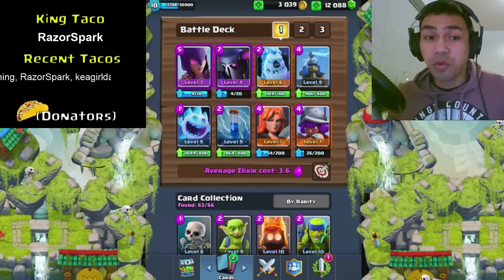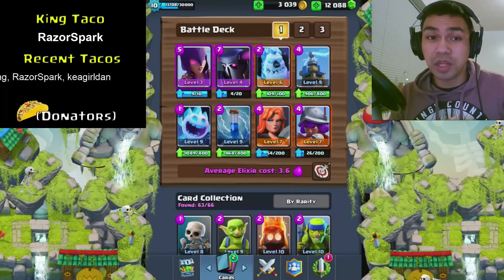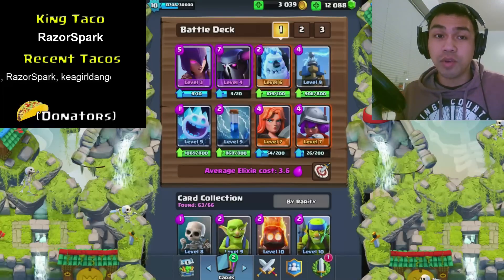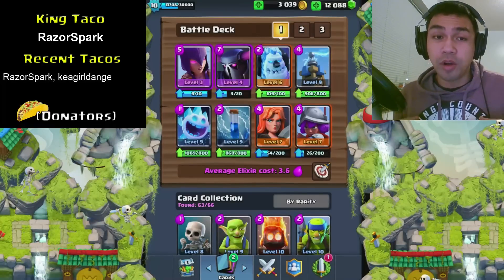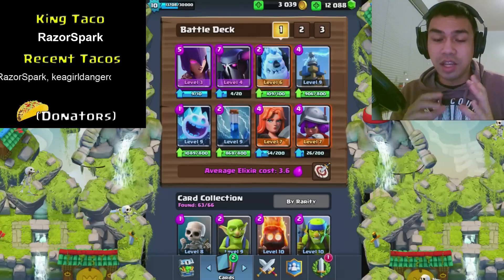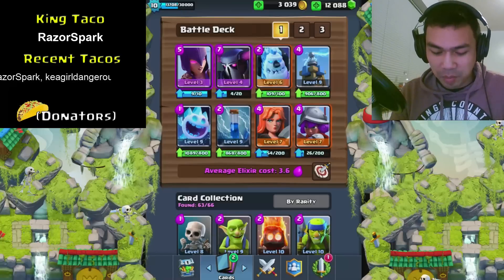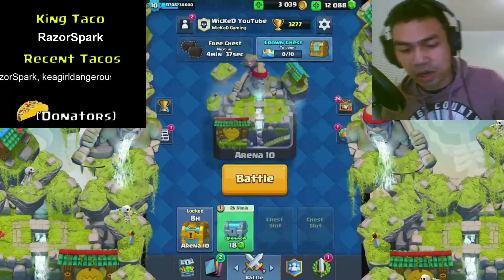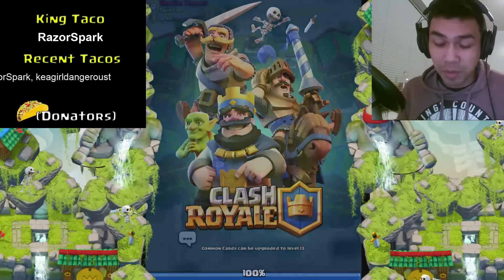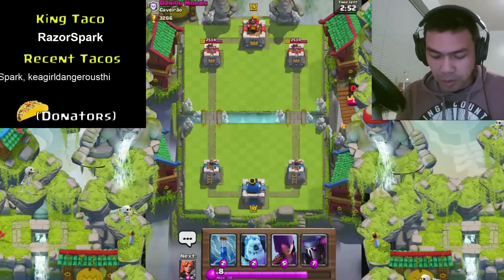Alright, we've made our battle decks. I decided to go for a witch and PEKKA combination because they were the two epics from the clan chest openings. I made the rest of the cards from both chests, so we've got a bit of both clan chests in here. Let's see if we can win a battle. We're in the legendary league, so we may lose — especially since I've never played this deck before.